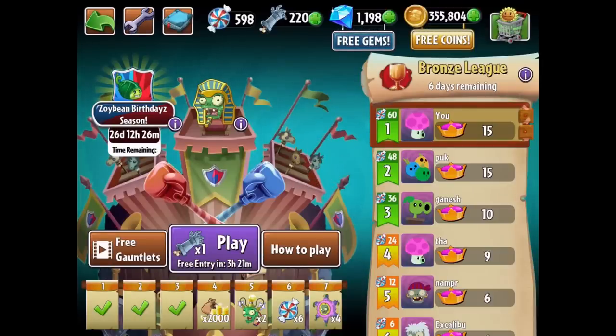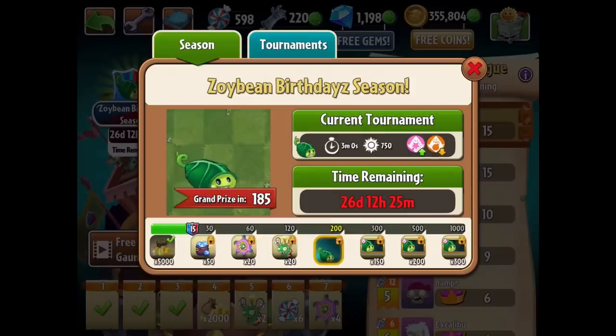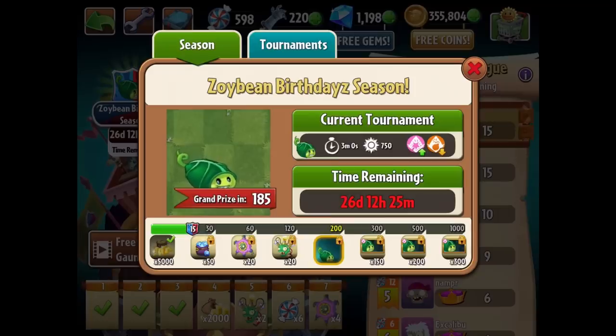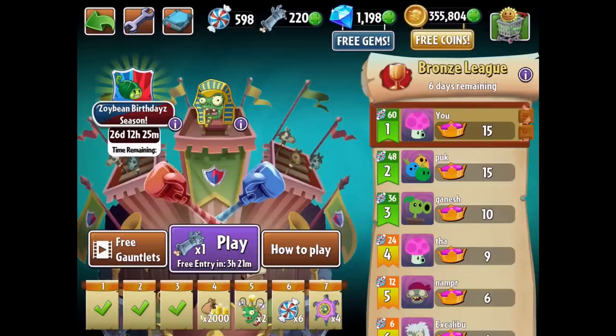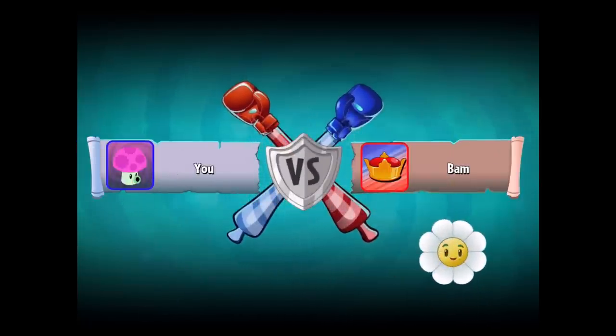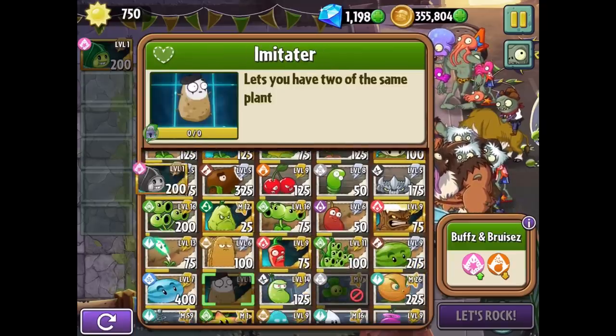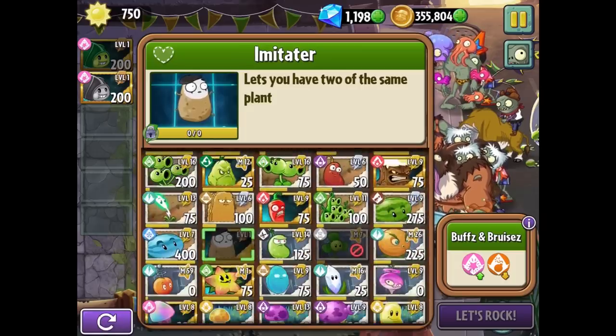I'm just trying to make videos here and make them entertaining — that's my goal with the game. We're at 15 shields. The shield thing confuses me because it's shields here and crowns on the other page. So 15 crowns translates to 15 shields over here, and we need 200 to get the Zoybean. This lasts for 26 days so we have plenty of time. I want to try one more time. I want to try to just rely exclusively on the Zoybean at level 1. Level 1 Zoybean, I'm also going to put out the Spearmint, bring out the Enchantment, still have Electric Peashooters and Moon Flowers.